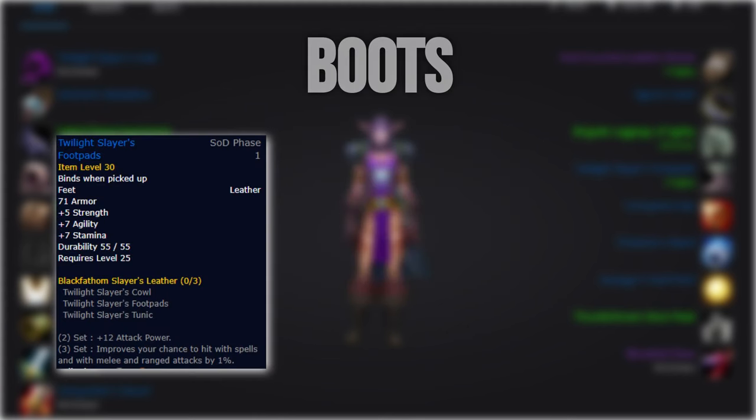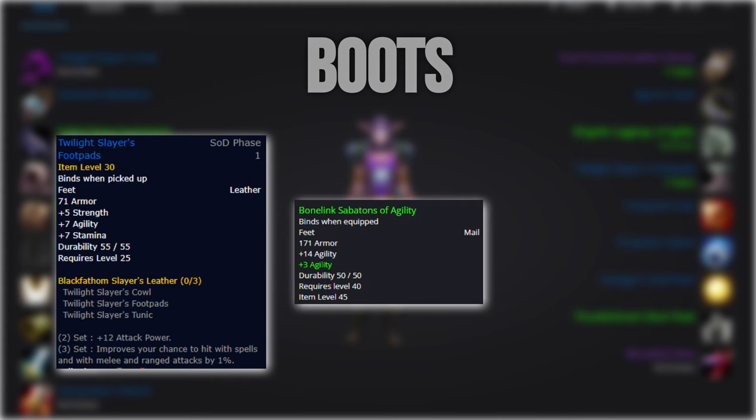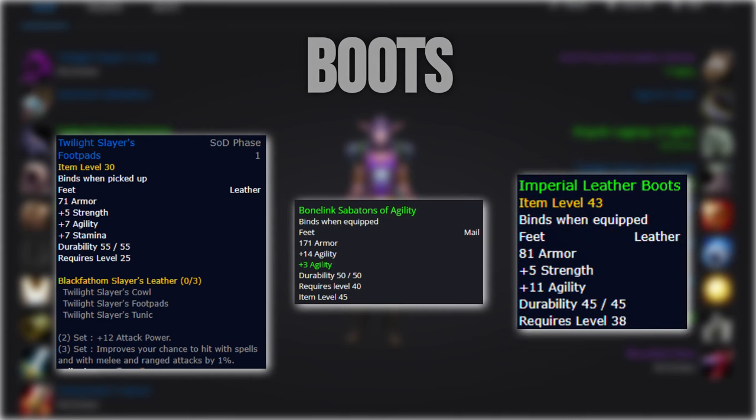For boots, we'll keep our Twilight Slayer's Footpads if we're gaining a 2 or 3-set bonus. Otherwise, we'll look for an off-agility option or the Imperial Leather Boots.